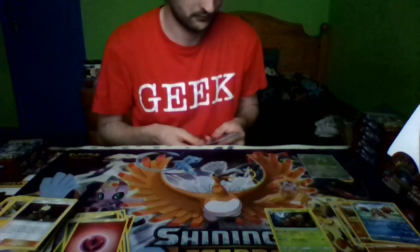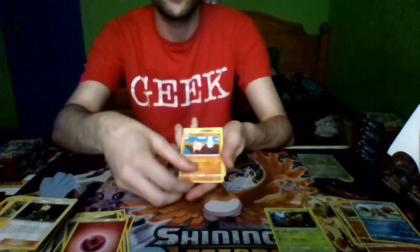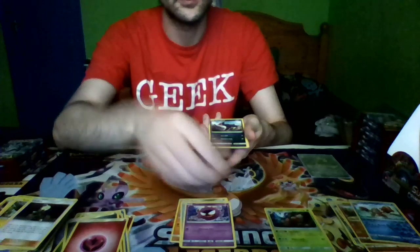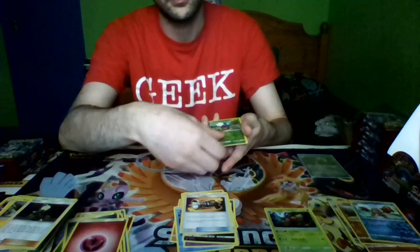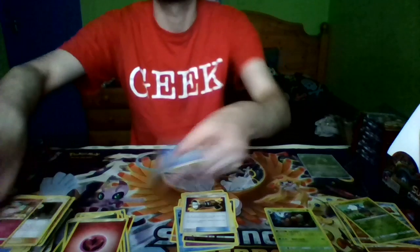Pack eight: Mankey, Aron, Corphish, Gastly, Pandor, Grumpig, Staravia, Counter Catcher, a Reverse Holo Carblast, and a Wigglytuff, and Water Energy.